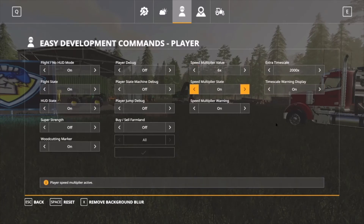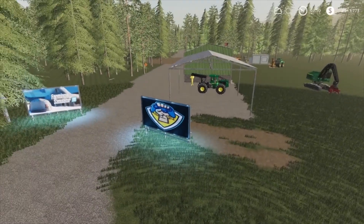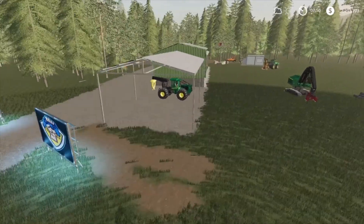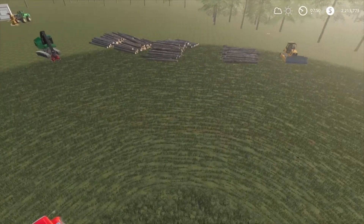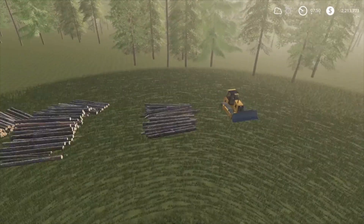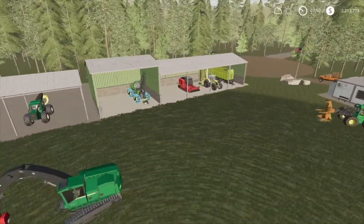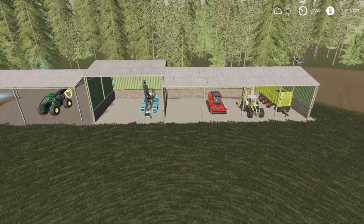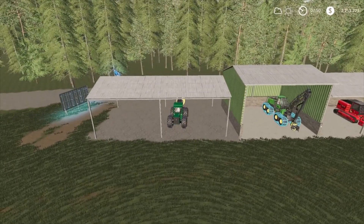Okay, there we go — giving you the old tour. Going up a little higher. As you can see, I've got the FDR equipment and all these logs here ready to be taken over to be sold. I've also got that new building for Missy B, and that other building is for Missy B too.